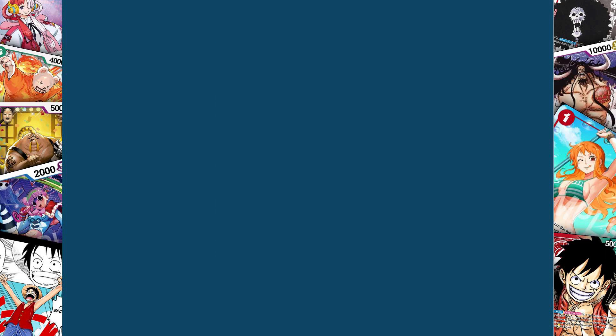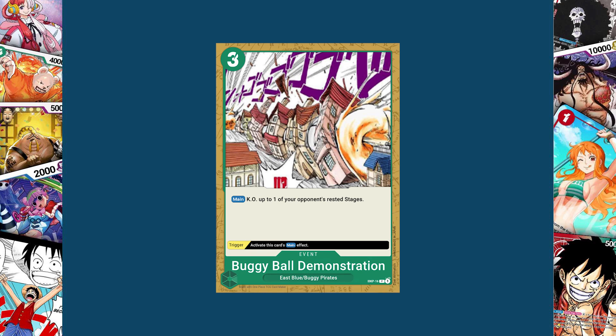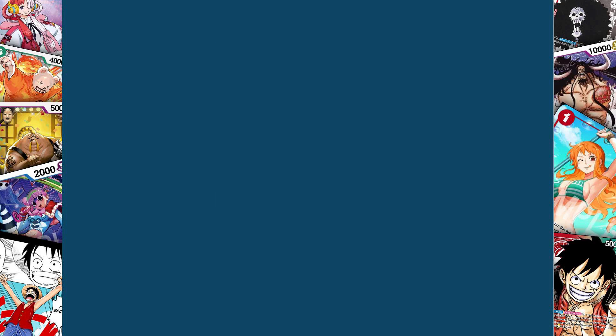The reason I designed it this way is so that you can combine it with the second green event card I made, Buggy Ball Demonstration. Main effect: KO up to one of your opponent's rested stages. Its trigger activates its main effect. So for three cost you can get rid of any stage under the caveat that it is rested. Fire Pearl lets you rest a stage, then you can get rid of any stage for five dawn total, or two dawn one turn and then three the next because it didn't refresh. I made them both East Blue so they could both be searched by the Nami from set three. I think no one's going to run more than two of these since your opponent won't run more than four stage cards.